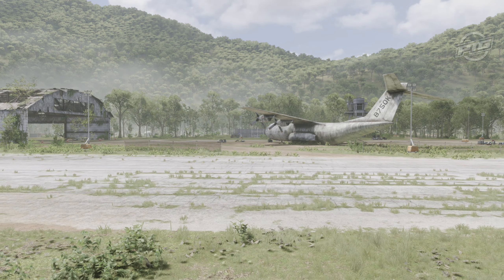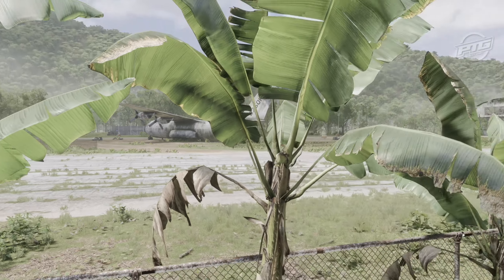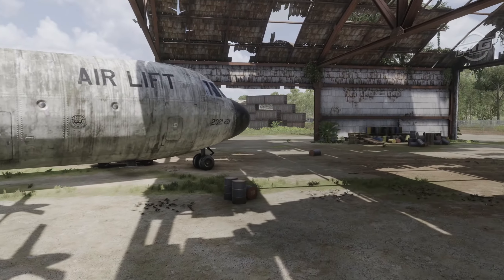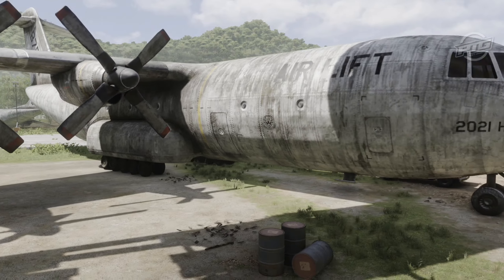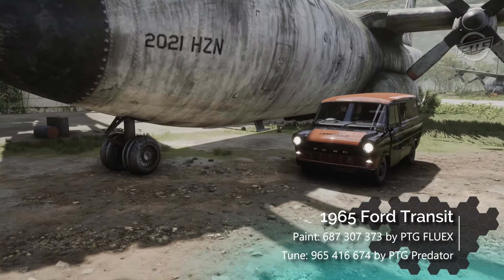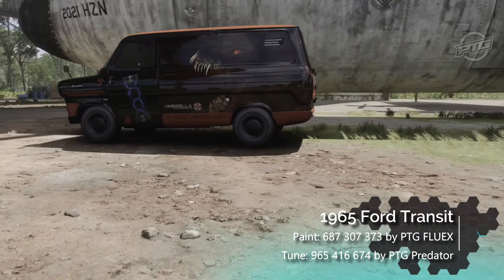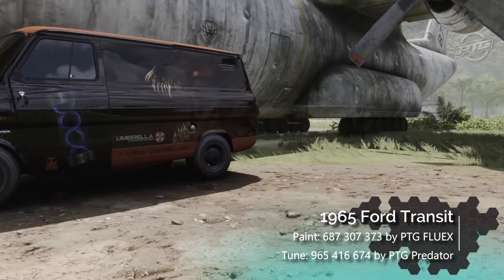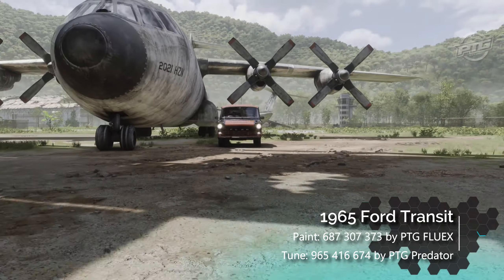To do this we're gonna need a car — not just any car, a very specific one. For this I've chosen the 1965 Ford Transit. Yes, this car. This slow and mean car. The car alone is not enough; you need a tune, which was prepared for us by PTG Predator, and you can see the number right there in the corner.